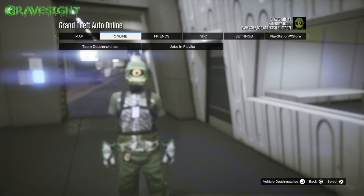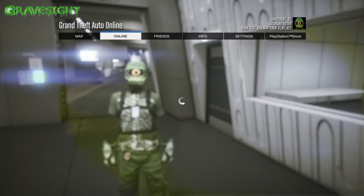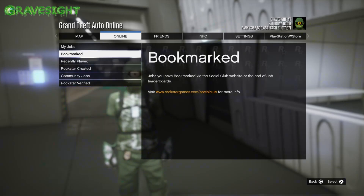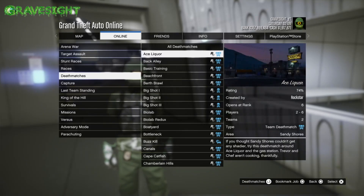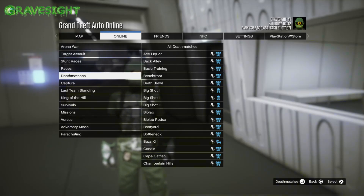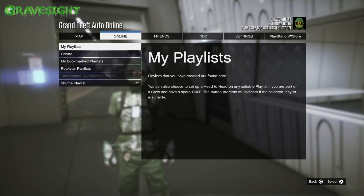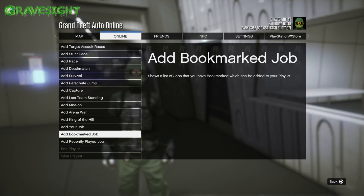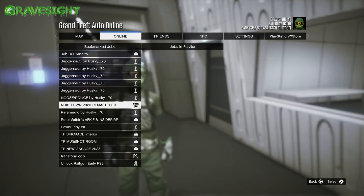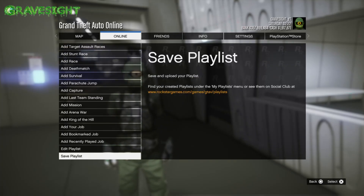There are no deathmatches because it's glitched out, so what we're potentially going to have to do is start up a bookmarked deathmatch. You can go in here and go into Rockstar Creator and start up one of these. Because it's glitched out we're going to need a friend, since nobody's playing team deathmatches. So we're going to need a friend to start up that job, or we start it up so we can put it in our playlist through recently played jobs. Or we can just add a bookmarked job — I'm going to go ahead and bookmark one of these jobs I just played and put it in the playlist.